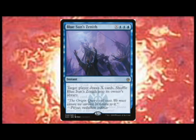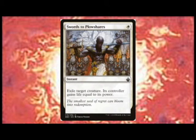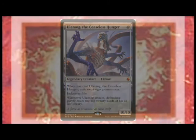Now that we've identified the different kinds of threats, let's discuss what is and isn't a threat. Drawing a card off of Opt isn't a threat. Drawing 20 cards off of Blue Sun's Zenith is. Don't waste the Swords to Plowshares on an Alms Beast when you could use it on an Ulamog. Use common sense when thinking about using your removal — make sure to use it on a worthy target, but don't get caught holding your removal when you should have used it. Learn to read your playgroup well and learn to read the state of the game. Every EDH game is unique.